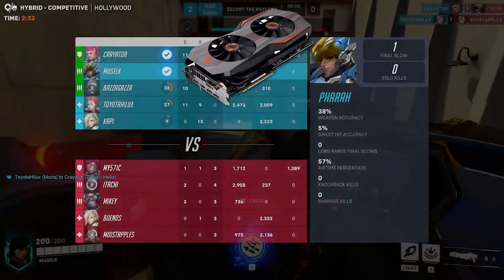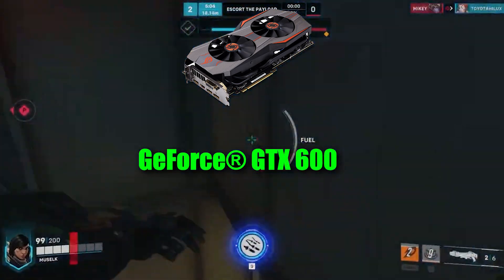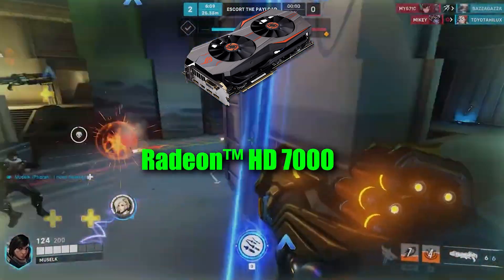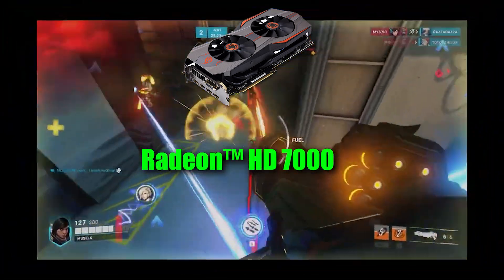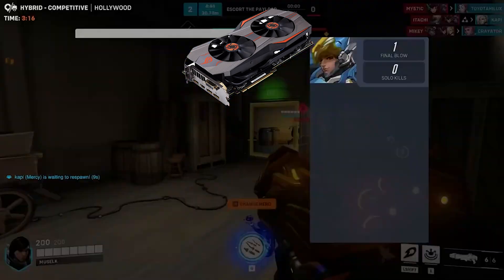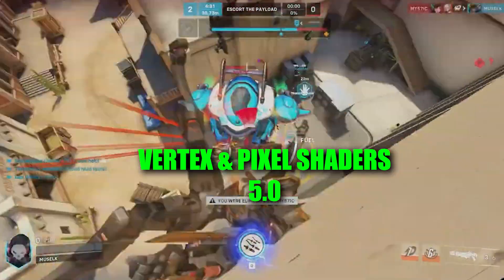About video card or graphics, the NVIDIA GeForce GTX 600 series is set as the minimum standard, while the Radeon HD 7000 series is the minimum standard for AMD GPUs. Both the pixel shaders and vertex shaders need to be version 5.